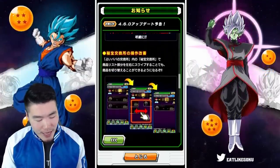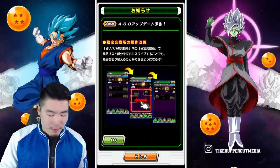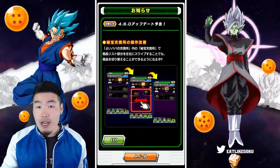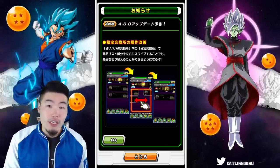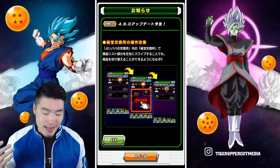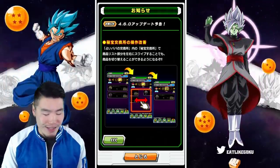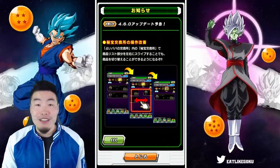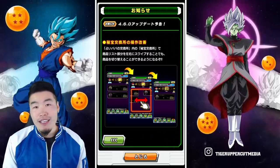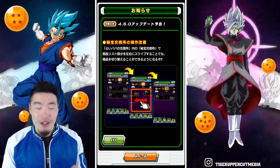And number three, we have another small quality of life change where we are now able to basically swipe through the different tabs in the Baba Shop as opposed to having to click on each icon for which treasure you want to spend and buy things for. You can now just swipe left and right. It wasn't even something that occurred to me that this wasn't a feature before. So now you can swipe instead of having to click on each of the icons in the Baba Shop — another feature that will save you a couple seconds that will add up to quite a bit of time overall.